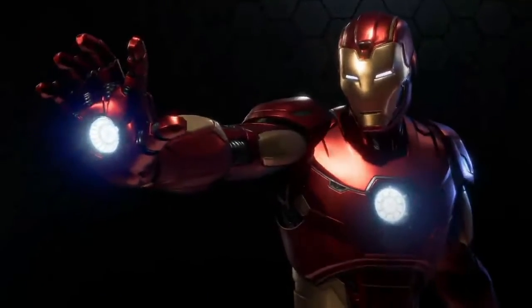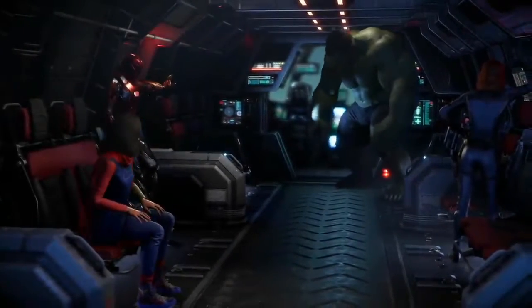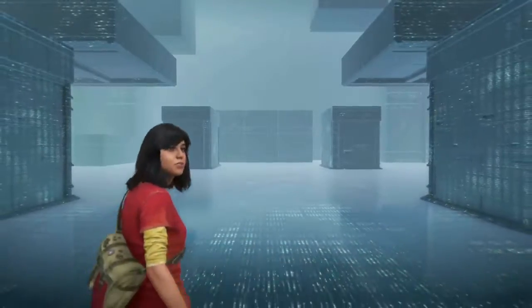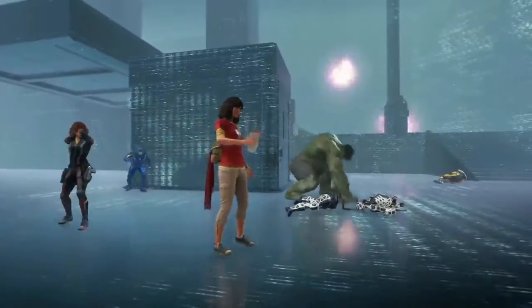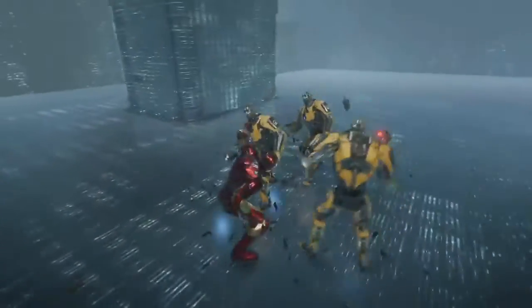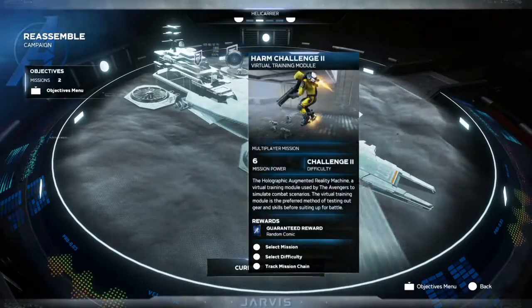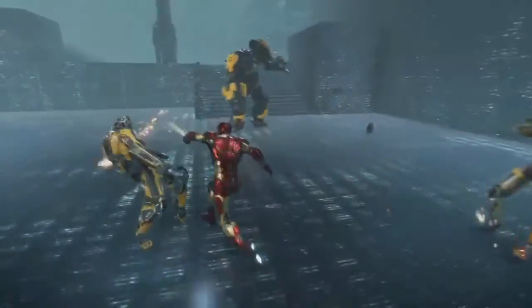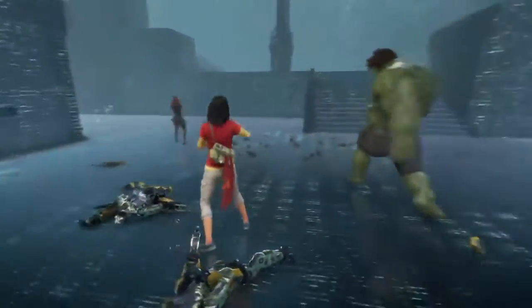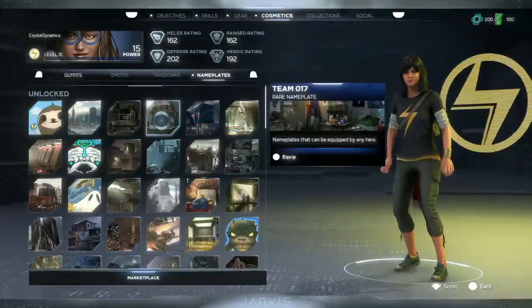Next, let's talk about the co-op section — the modes and progression in the beta. First is the Harm Room, which looks like an X-Men Danger Room-style training facility where you fight in a holographic arena against waves of enemies, either with friends or AI companions. I love that they added something like this — it's a great place to just try to survive with companions, learn characters, and figure out which movesets to use before jumping into the drop zone and war zone missions.